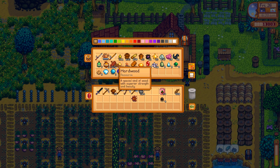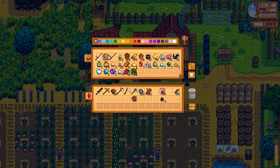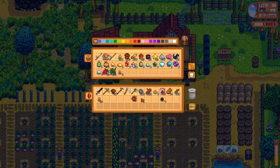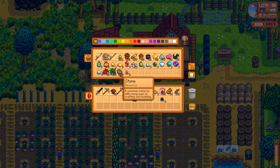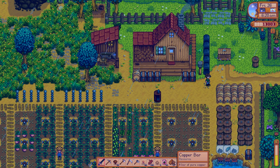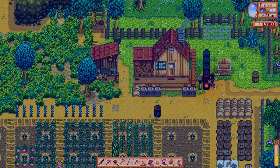What are we going to do? We need stone, hardwood, earth crystals, copper. Let's melt these four copper bars — or copper ore — real quick.